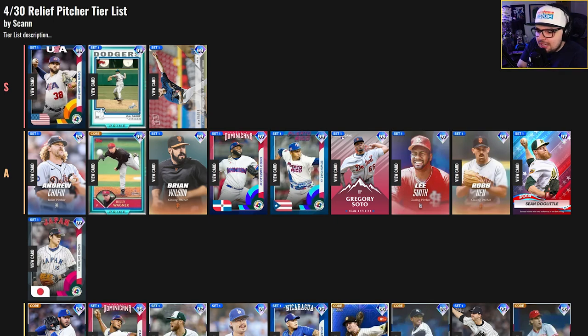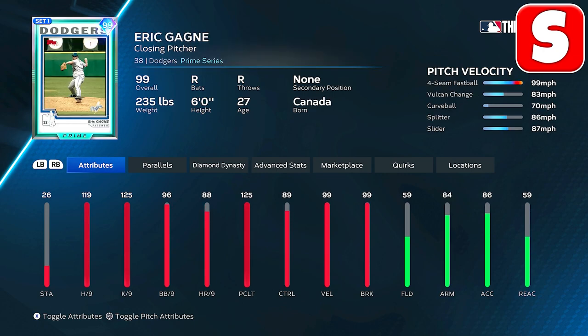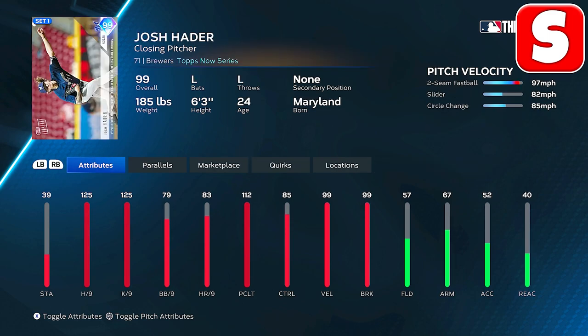The S tier is definitely tough for these relievers. Devin Williams always has a nice quirky release — maxed out hits and K per nine — and he has the screwball which is nice, but he only has three pitches with not the best control on those. If he had a circle change like last year he'd have been incredible. Eric Gagne has the outlier four-seam with a nice mix of breaking balls and is very effective when you're really changing speeds. That loopy curveball is a very underrated pitch. Josh Hader is a pretty good lefty reliever, but having only three pitches keeps his card from being a must-use.